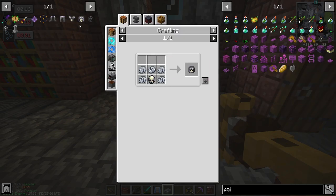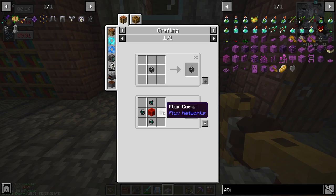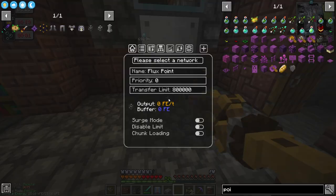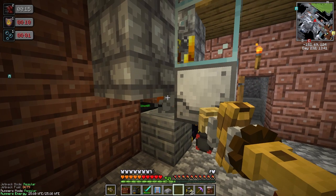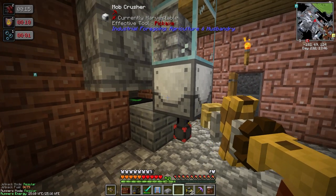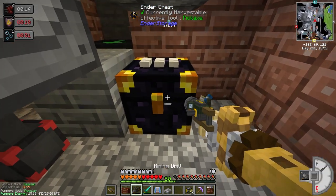I need some more ender pearls to make a point. I should have some — there we go, that should work perfect. I should have plenty of redstone that has been mined up with that mining laser. So this is going to go here. We'll connect it and get this going. This should kill the mobs that are directly in front of it. You can see the 200 essence here has sort of built up.